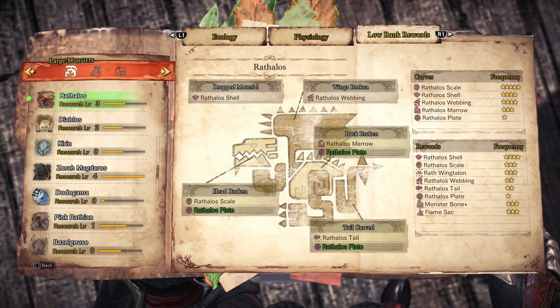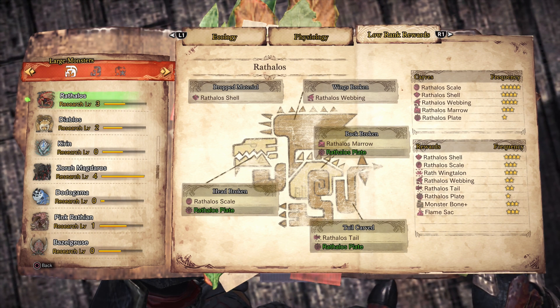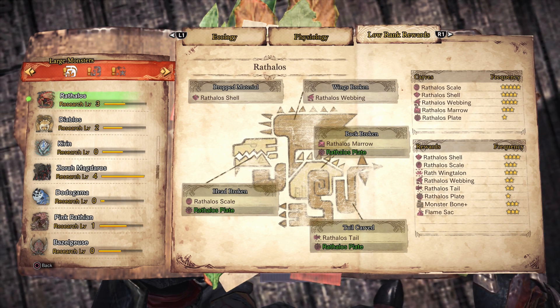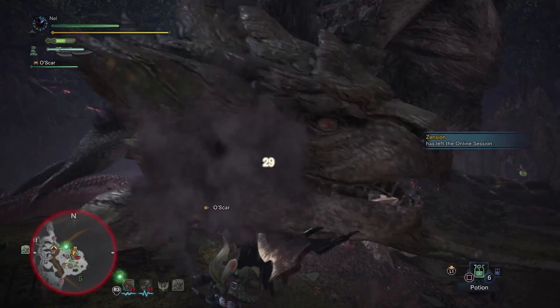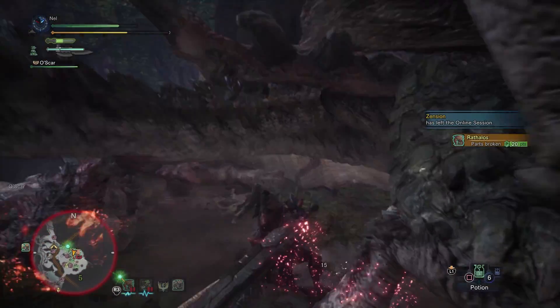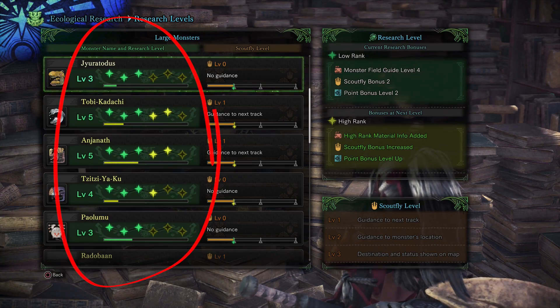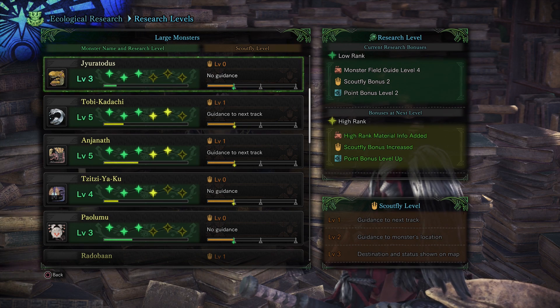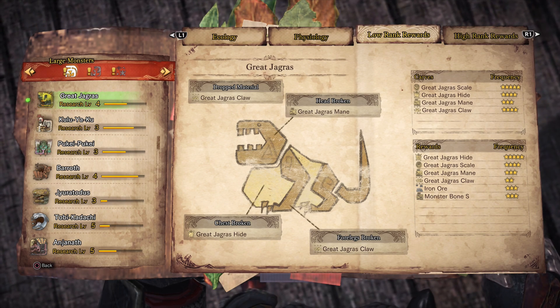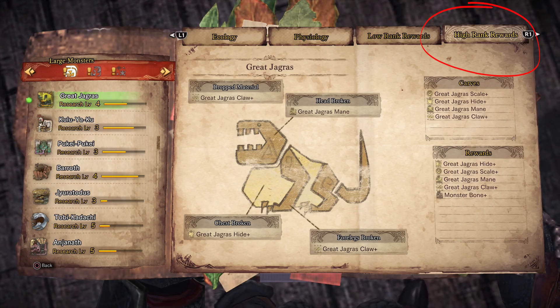When you reach research level three for a monster, the game will also reveal the rare drops that the monster can provide — in this case the Rathalos plate. For the first 20 or so hours of Monster Hunter, you're only going to see research levels one through three, but at a certain point you will also unlock five through six, and those more or less function the same way. For example, we've reached research level four on the Great Jagras, so now we can see the rewards that the high rank version will drop.